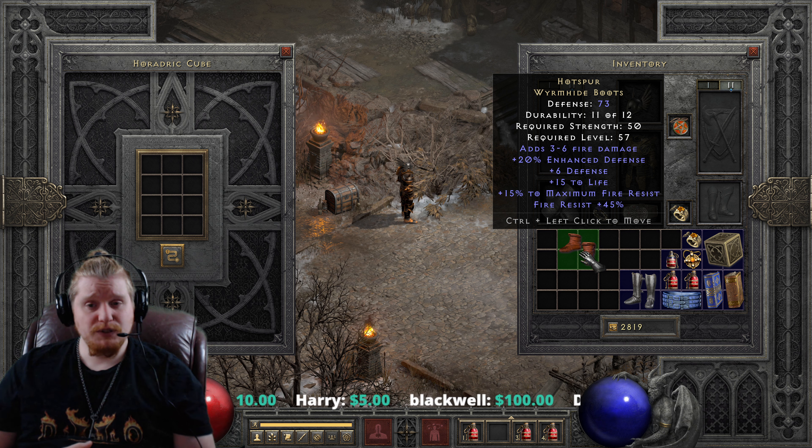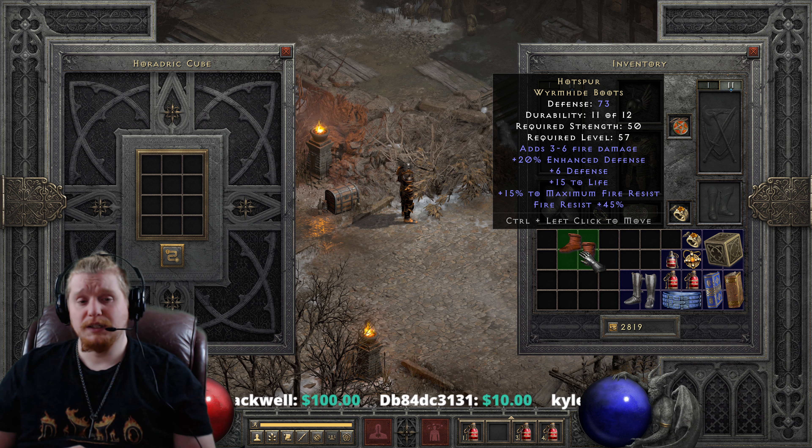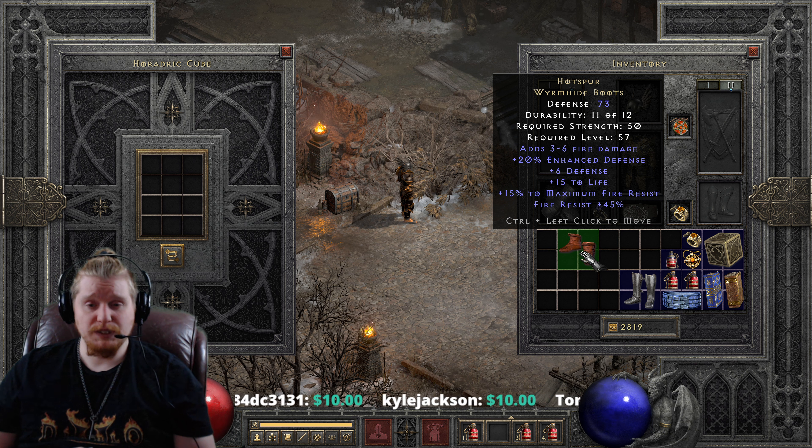Around level 57, you start to get access to other items which can increase your cap and give you bonuses, like, for instance, Guardian Angel Templar Coat. You could be rocking a Rathas, which gives you plus 10% max to all. There are various other items that can go along with these particular things.